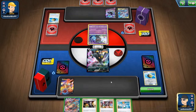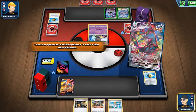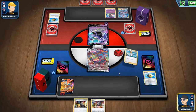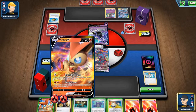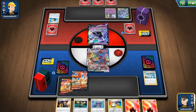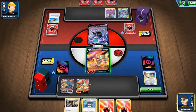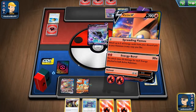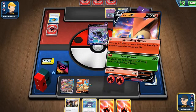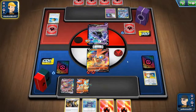My opponent didn't play anything from their hand at all really, so I'm going to evolve into Umbreon, promote that, and then we're going to use Professor's Research. Play that down, play that down. We did hit a switch. We can kind of soften it up but not really — it's a decent chunk of damage but nothing really great.